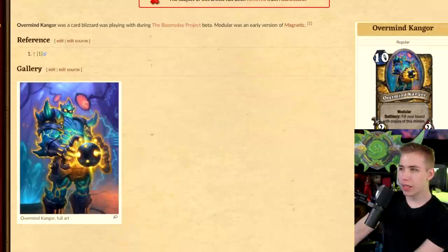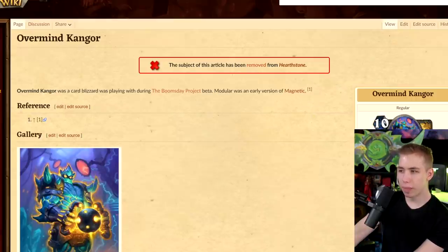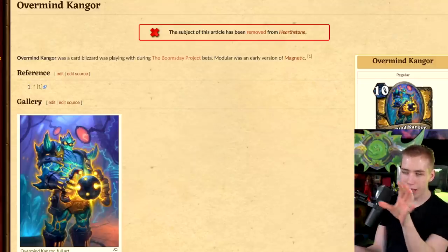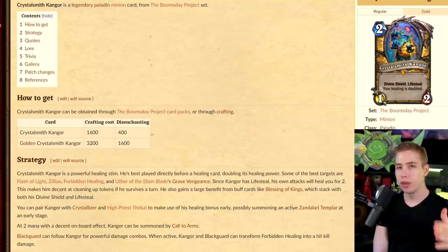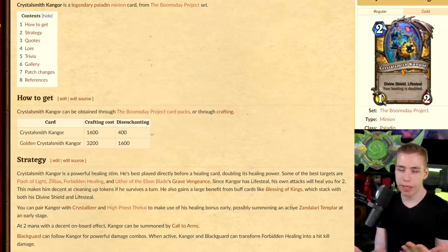And lastly, Overmind Kangor — 10-mana 2/2 Modular. Battlecry: fill your board with copies of this minion. Modular was an earlier version of Magnetic, the keyword where you attach a Mech to another Mech. So this fills the entire board like Hyreek or Carnival Clown. If you attach this to an existing Mech, it might copy that Mech to fill the board — really good, but it would be turn 10 in a Mech deck. Eventually Kangor became a 2-mana card that doubles your lifesteal and healing. If you want the achievement for Ural in Paladin — restore 100 health — play this card too, it doubles your healing and makes it twice as fast.